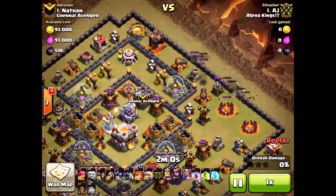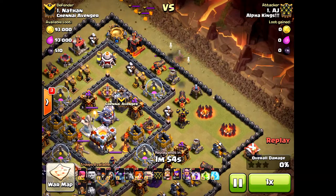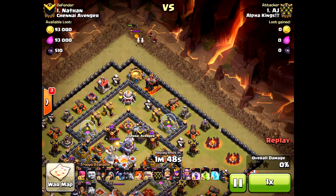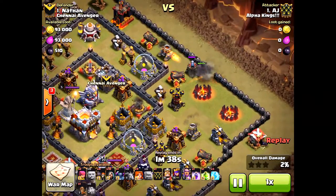He brings in some Wall Breakers and a couple Wizards. I'm not sure why he kind of wasted those Wizards there — he should have maybe dropped the Golems first. In the moment, sometimes you accidentally push things, and so he lost a number of Wizards he didn't need to lose. But still, even with that, he still has lots of Valkyries left and he's going to clear the path.